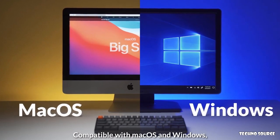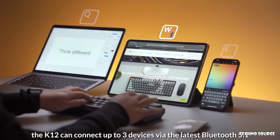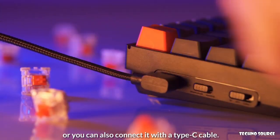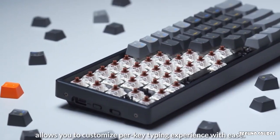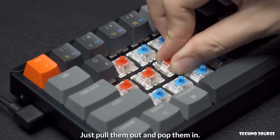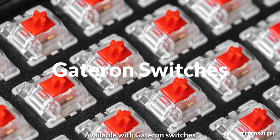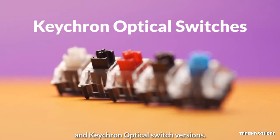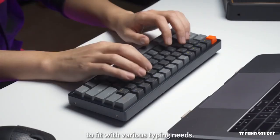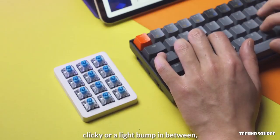Compatible with Mac OS and Windows, the K12 can connect up to three devices via the latest Bluetooth 5.1 to provide seamless multitasking capabilities, or you can connect it with a Type-C cable. The K12 hot-swappable version allows you to customize your per-key typing experience with ease — just pull them out and pop them in. Available with Gatron switches and Kailh optical switch versions. The redesigned optical switches are smoother and quieter to fit various typing needs. Whether you prefer linear, clicky, or a light bump in between, we've got you covered.